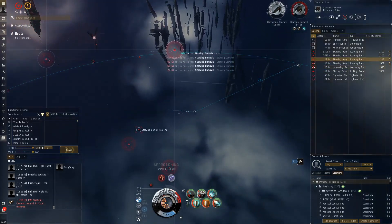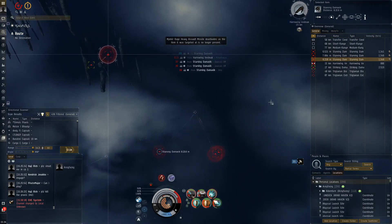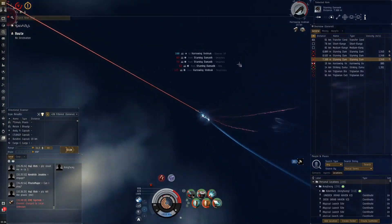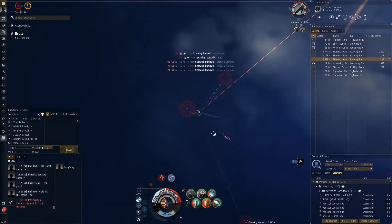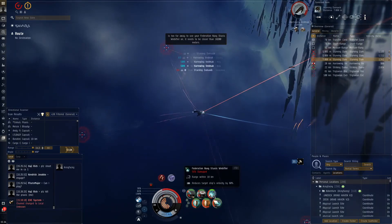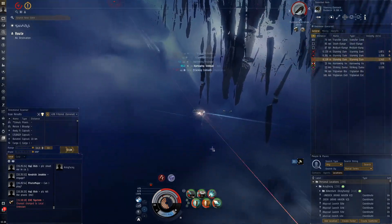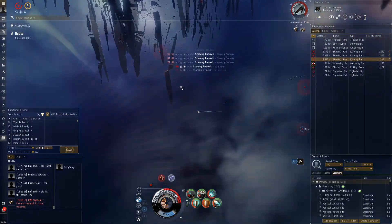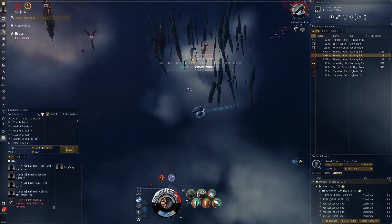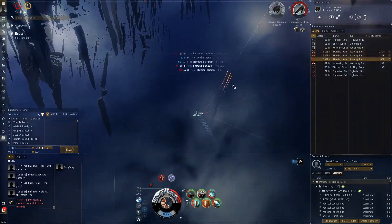We're taking damage from the VEDMAC — I thought so. Get out of range, we do not need this. Let's just web him a bit and then get out of his range. We haven't got so much heat to spend. Boundary — he didn't want to go in the boundary. We're out of range of our heavy assault missiles, just need to get a bit closer. Cap's holding really well though. Take out the VEDMAC and it should be all good.